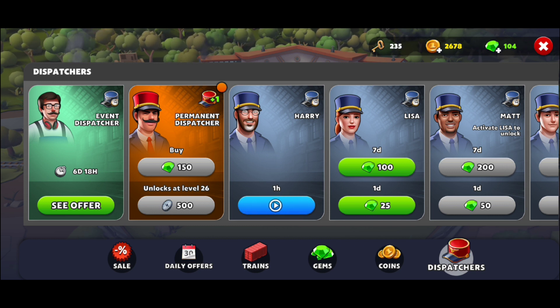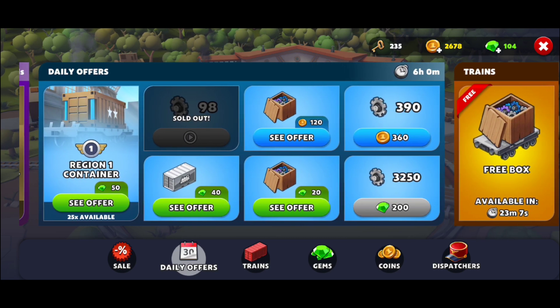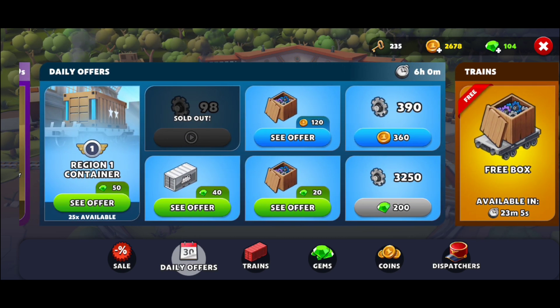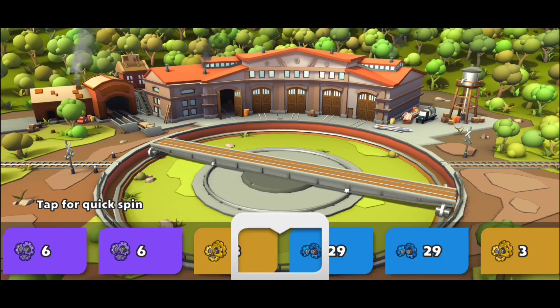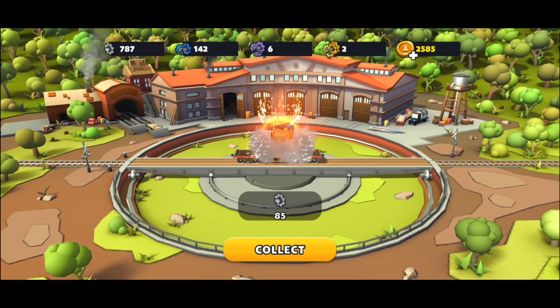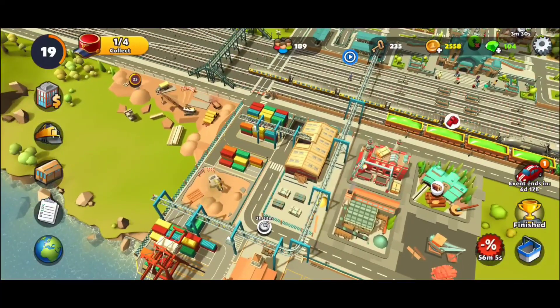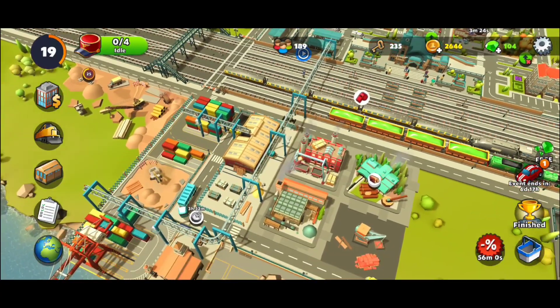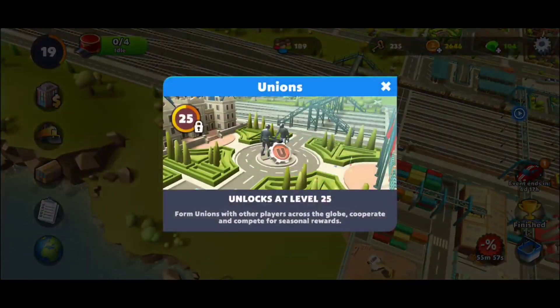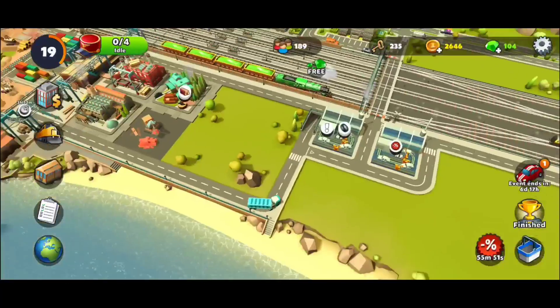Don't forget the free box every four hours. Watch the ad and also check daily offers for another ad opportunity. Try to buy parts there as well, because you'll need quite a lot of them. Don't spend gold coins carelessly — you'll need those too. Specific buildings require a specific level; for example, you can't unlock this building until level 25, so it'll take a while.